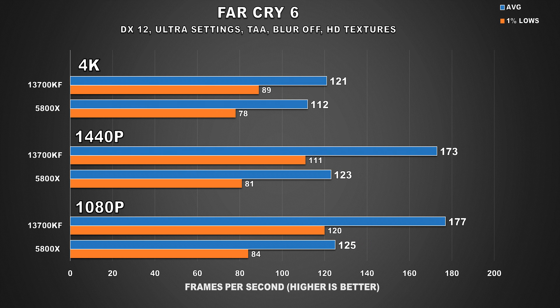Next up, we have Far Cry 6. At 4K, like many of the other titles we looked at, while there is a performance uplift with the 13700KF, for the 4090 it's nothing drastic — only about an 8% improvement. And despite there being a larger 14% increase for the 1% lows, we're talking about just 11 FPS here. At 1440p is where we see the gap widen by a lot — 41% for the average FPS and 49% for the 1% lows.